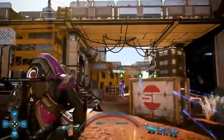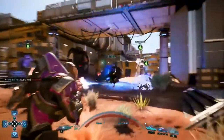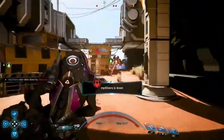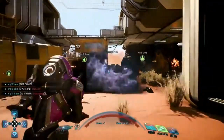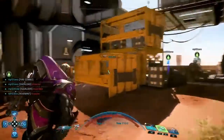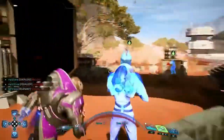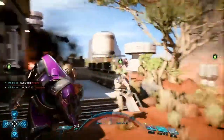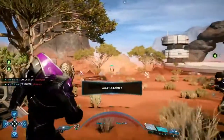The Remnant forces dwindled significantly, but those that remain are starting to swarm. Just like us, they're stronger together. It looks like our Krogan teammate needs some help. You can approach and revive fallen squad mates any time, but be careful, as this will leave you exposed to the enemy. It looks like there's still a few stragglers — let's send them out with a bang. We've cleared the wave, but they'll be back, and in greater numbers. Make sure you and your team are ready.